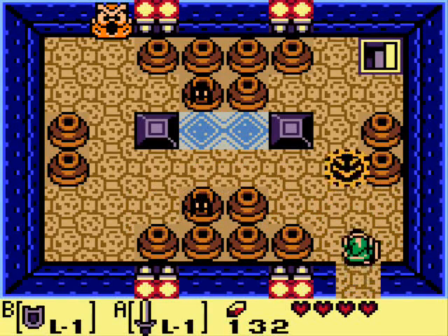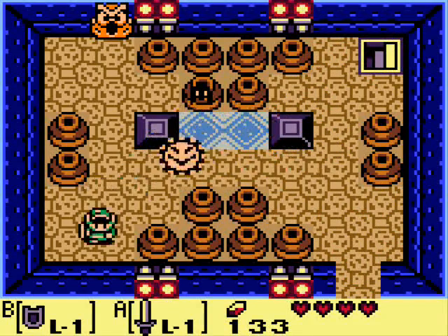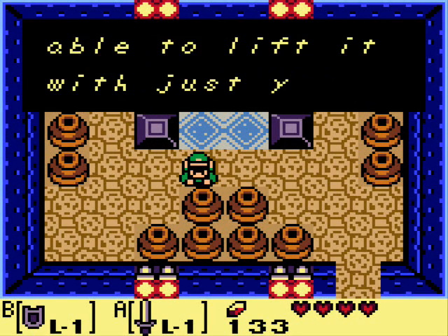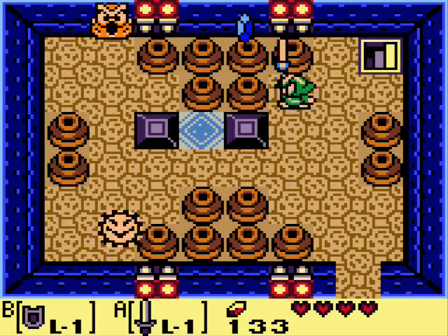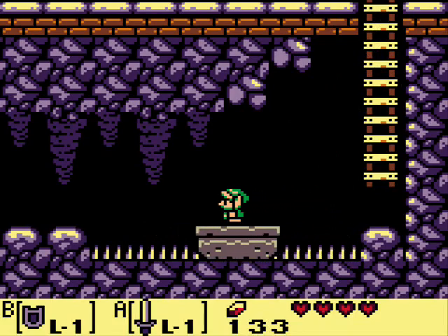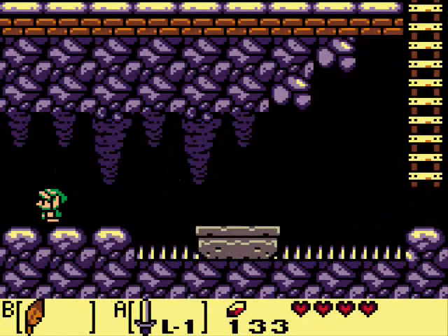What's up, Zelda fans? This is Hyperparadox, and welcome back to Let's Play The Legend of Zelda Link's Awakening. In the last episode, we cleared the Tail Cave and got ourselves the first Instrument of the Sirens. We also rescued Bow Wow and progressed through the second dungeon, Bottle Grotto. In this episode, we're going to see if we can try and finish up Bottle Grotto.